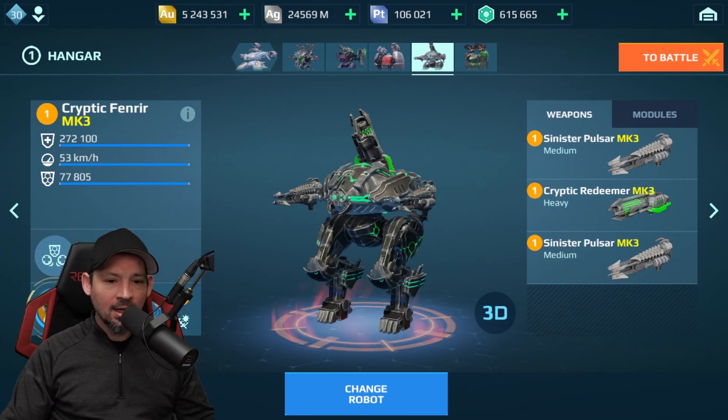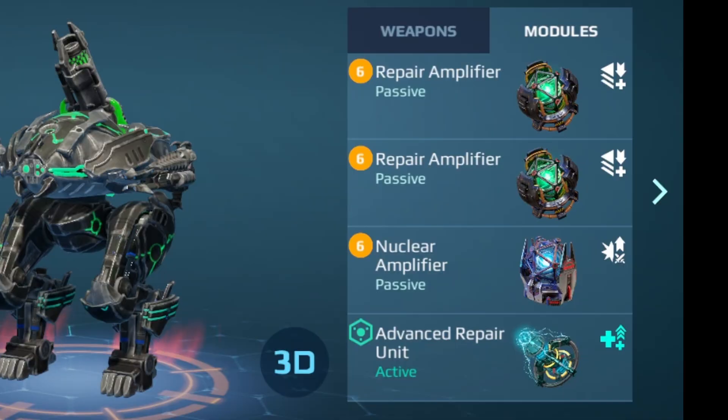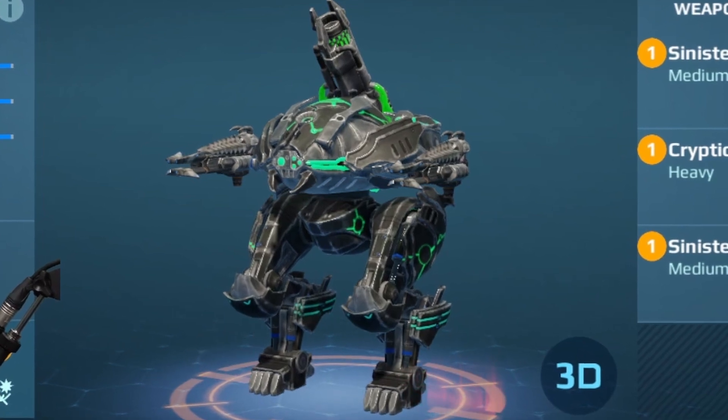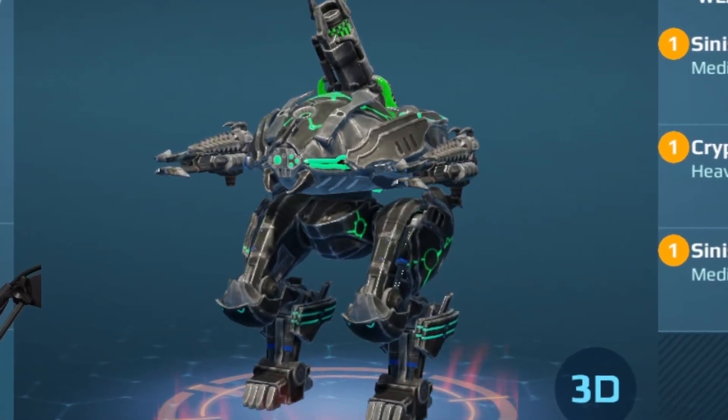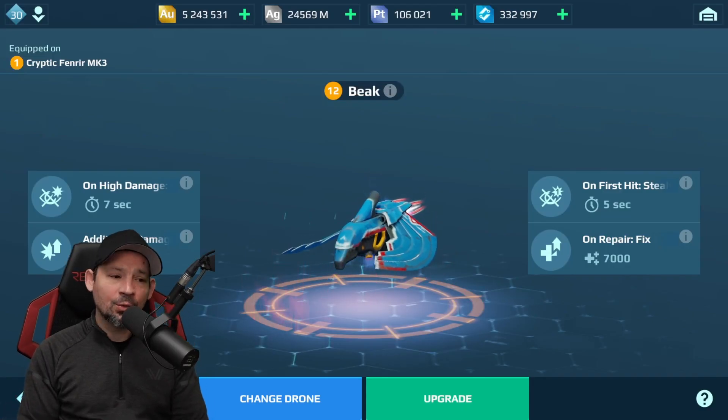You don't have to have the special edition versions, but that's what we're using today — even the normal ones work great. For modules: two Repair Amplifiers, a Nuclear Amplifier, and an Advanced Repair Unit. Or if you don't have those, two Balanced Units and Last Stand would also be a very good choice. Redeemer and Pulsar weapons are old school but they pack a punch and work great.